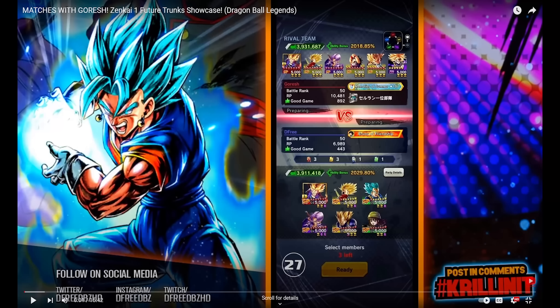Back then they revamped it from needing 21,000 CC on average for Zenkai 7, which is how it was initially, and they made it 7,000 on average — which is an insane jump. The first character they did that for was Red Trunks. I believe they also were having a double RP season at the time.